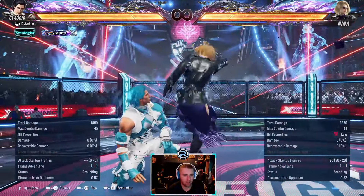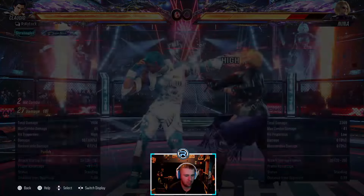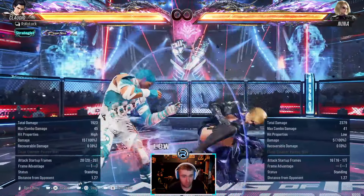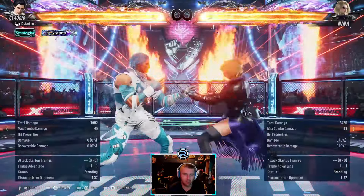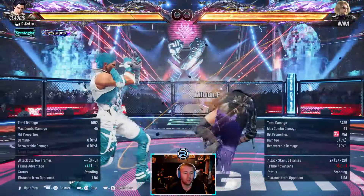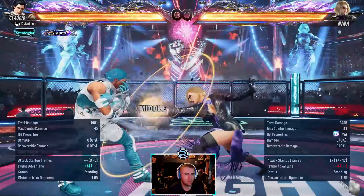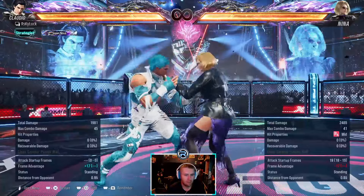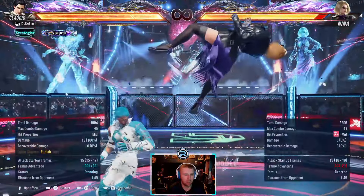This is Nina's main go-to low, minus 13, one of the safer ones she has. You can't punish it - yeah, you can't punish it, so hold that. This is one of Nina's launchers - like punish launchers. It is launch punishable, so make sure you punish that.